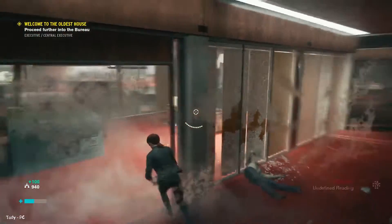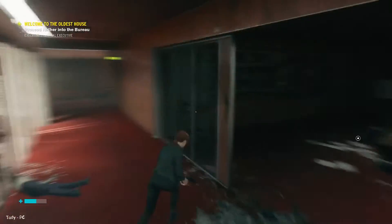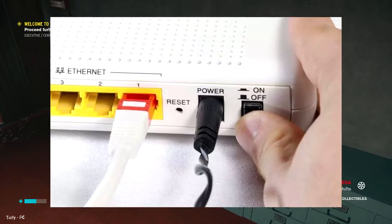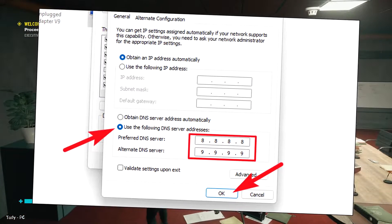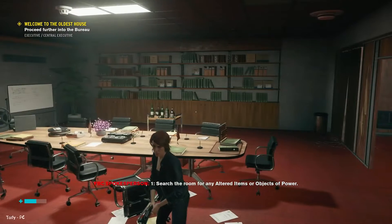Check internet connection. If your frame rate suddenly drops and no other changes have been made, it's likely because of a weak or slow internet connection. Check your connection status to ensure it's running smoothly and that no other devices are using bandwidth. If you're having trouble, try restarting your router or switching to a new connection provider. You could also try changing the DNS server you are using, as it can sometimes cause FPS drops due to slow response times.